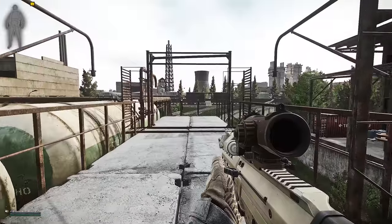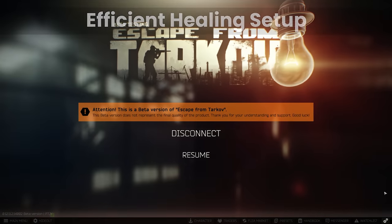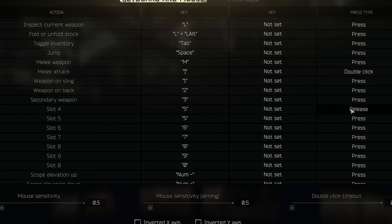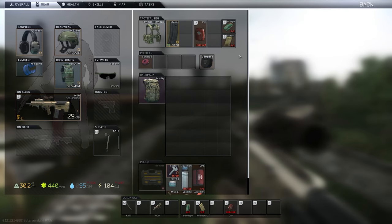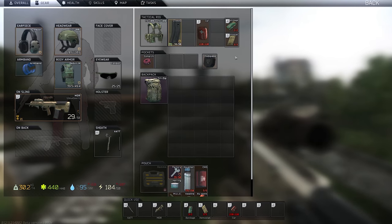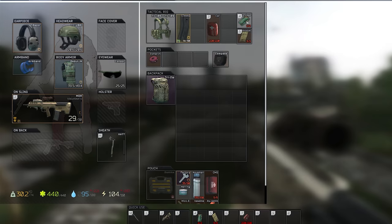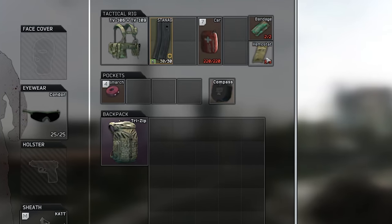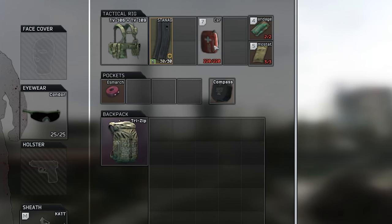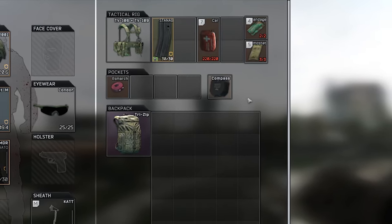The next tip demonstrates the point well. This is an efficient healing hotkey setup I learned from some comments a few months ago. You set item slot five to keyboard number five on press, but slot number four on release. This lets you bind a heavy bleed item to the pressed part of this key and a light bleed item to the release. In the inventory, once I have a hemostat and an army bandage in my rig, I press and hold five on the heavy bleed item and then move my mouse and let go after selecting the light bleed item on number five. Now in raid, if I get a bleed I press one button and it will automatically use the heavy bleed heal first.